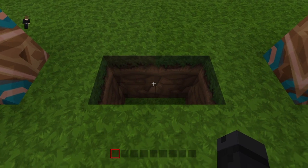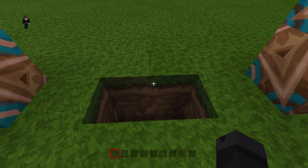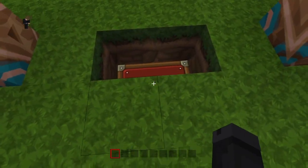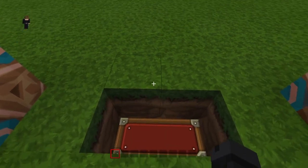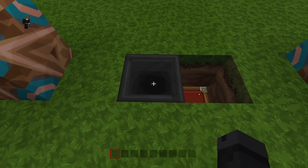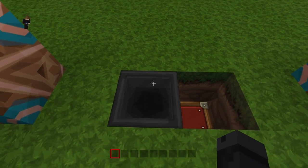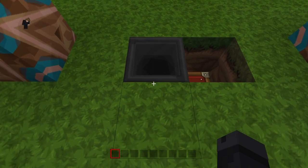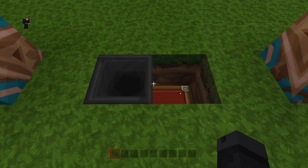You want to do two blocks down, two blocks wide, just like I've done here. Once you've done that, you want to put two chests in place at the bottom. The next step is to put your hopper down — you're going to crouch down for this to place it in.